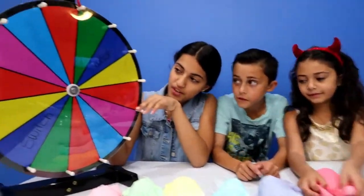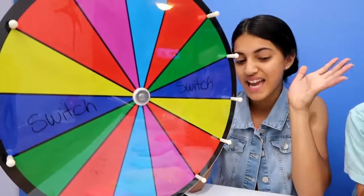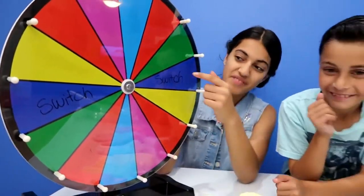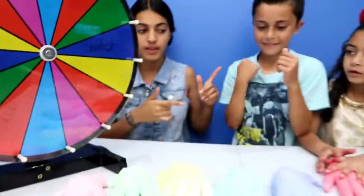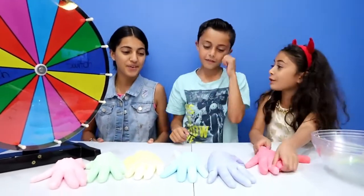So here's a wheel. Whatever color we land on is what we get. But there's two that say switch. So if Zidane gets blue and I want to switch with him, I can — you can't say no.